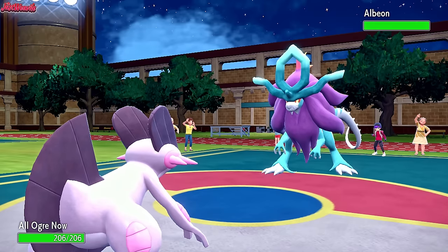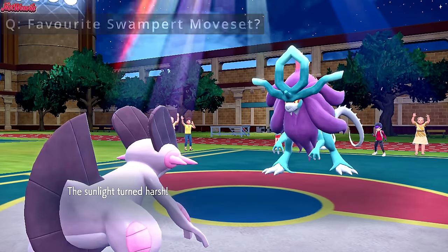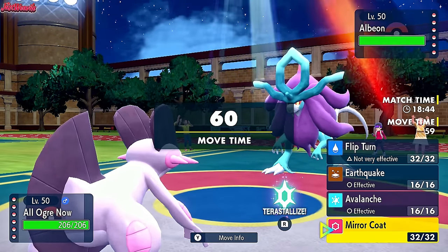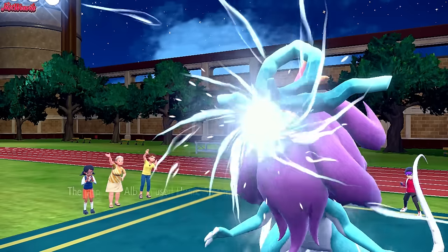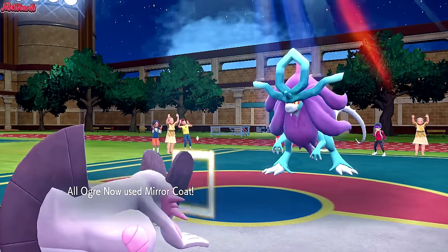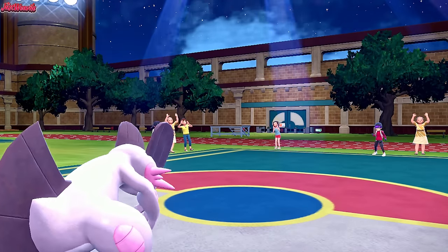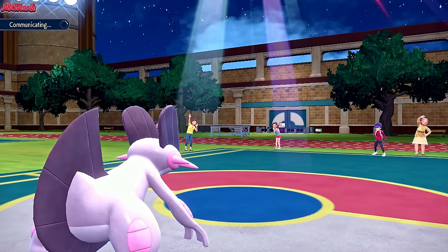We bring in Swampert, also shiny. They go for a Sunny Day. This is where things get interesting — they're probably going to go for a Hydro Steam, knowing they can take an Earthquake. But can they take a Mirror Coat? Let's find out. They do go for the Hydro Steam. Being Assault Vest, we can definitely take one of those. Hydro Steam does a lot of damage, but we go for Mirror Coat — that takes out the Walking Wake. Taking a Hydro Steam from a Walking Wake and KOing it with Mirror Coat is absolutely amazing.